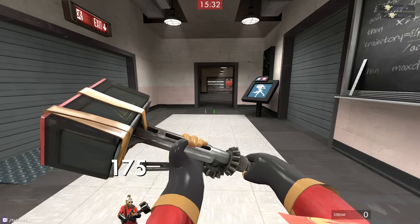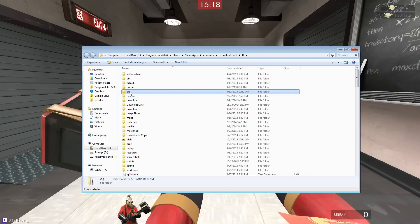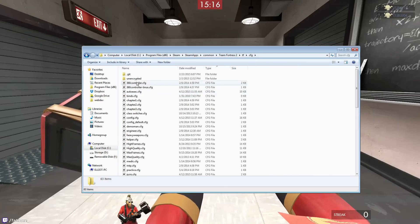First things first, let's get to your config directory. To get there, it is C, Program Files x86, Steam, SteamApps, Common, Team Fortress 2, TF, and then the CFG folder here. So let's jump in there.